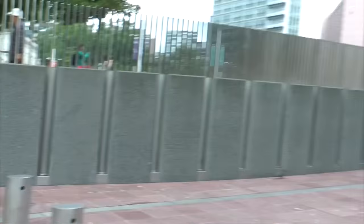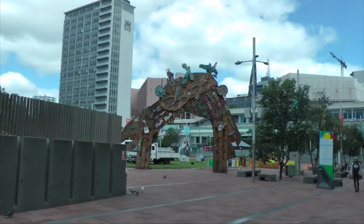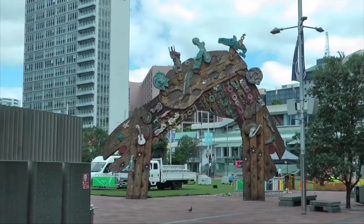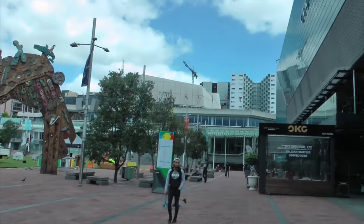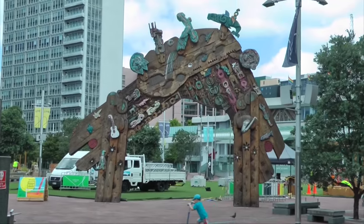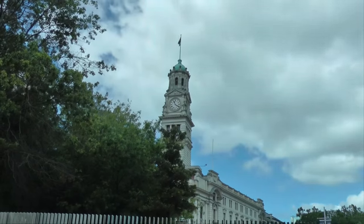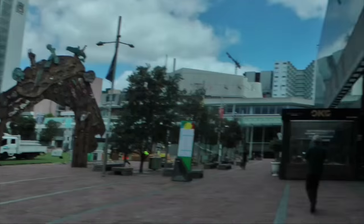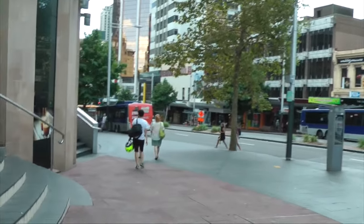So Altair Square is in here, and there is this ugly-looking gateway — a Maori-type design, but terrible looking. So that's Altair Square there. That's the town hall right there. And coming around this way we have a building around here we'll check out.